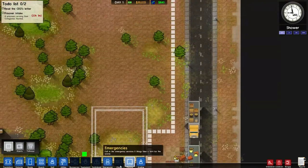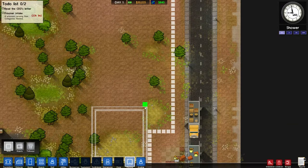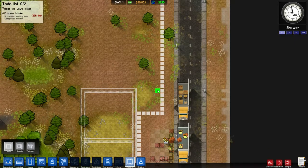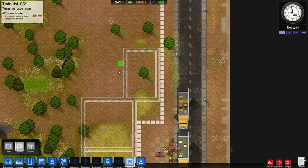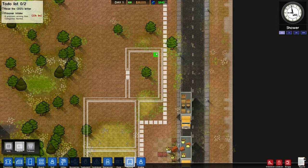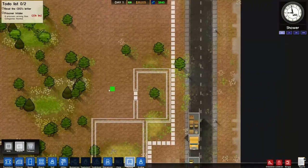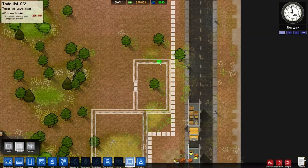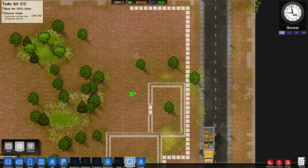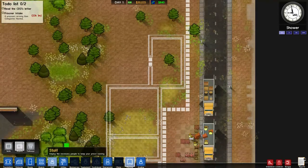Our holding cell is going to be our de facto entrance into the prison, so we can build that into our existing wall here. That'll go roughly like that - we're going to do twelve by six, that sounds about right. We're not going to worry about the fence space for now - the fence will basically take up this line here.